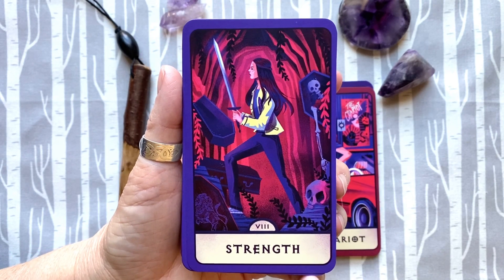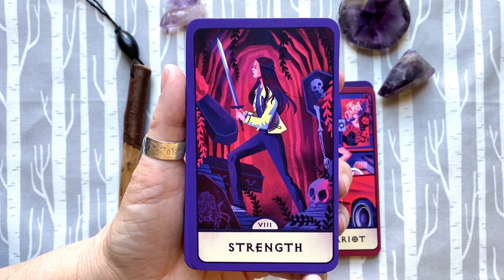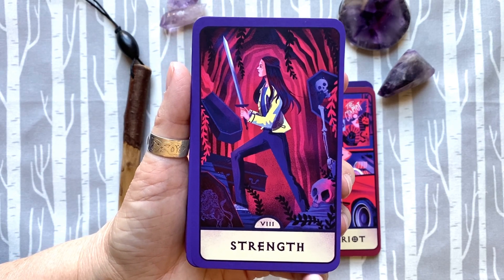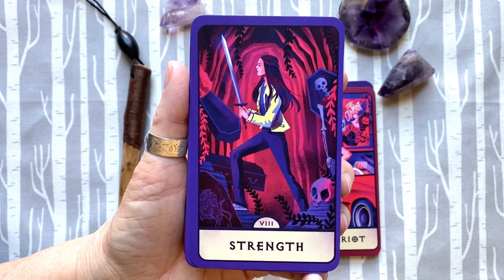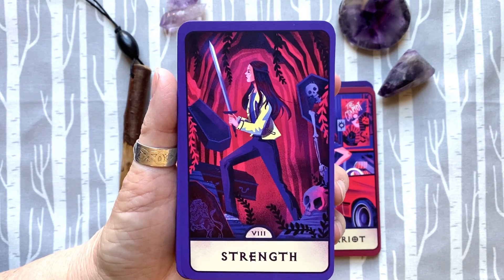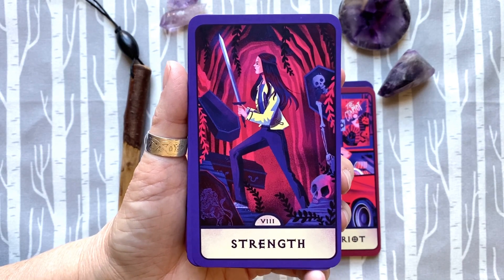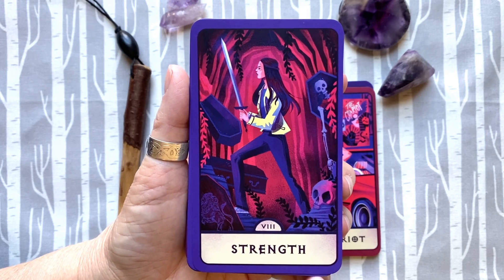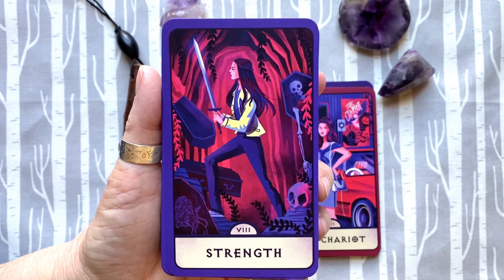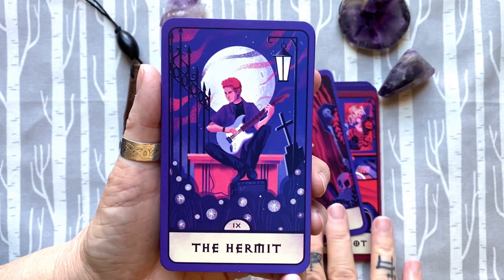How do we feel about Dawn as the Strength card? Dawn comes into her own, but Dawn is so freaking whiny. I have such a hard time with Dawn as Strength because I don't like Dawn. I think this is more about the evolution of Dawn, because Dawn ends up confronted with some very disturbing information and they still have their love of each other. So I think it's about her finding her strength — though she is still whiny.